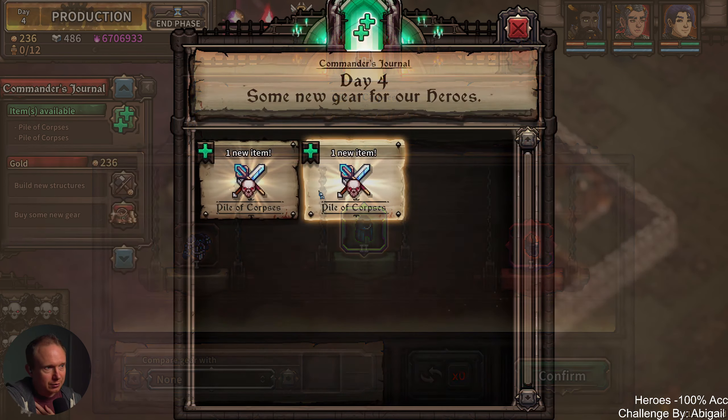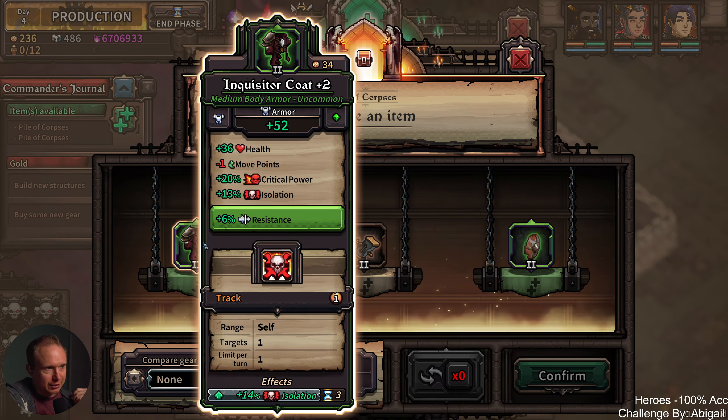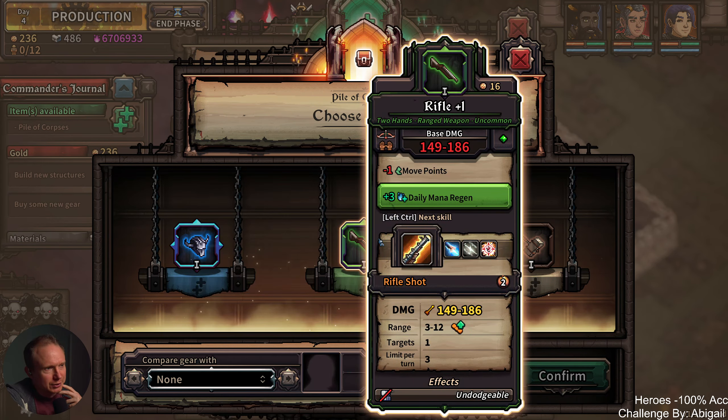Do we want to get four more pieces of gear? Yeah, let's just do that. I don't think the return on that is quite as good as sinking them into workers. But more gear is more fun, right?